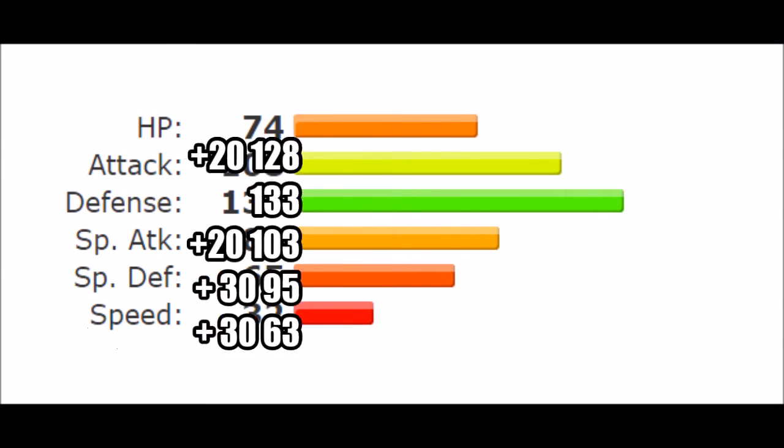For the Mega stat increases, we want Attack raised to at least 128 — 20 more than before. Defense stays at 133, which is fair and doesn't necessarily need more. Special Attack raised by 20 as well to support a mixed attacker role. Special Defense raised to 95, which is crucial since you really need this mon to take hits. Speed raised to 63 — still slow, but much like Mega Swampert, its perk comes with Shell Smash in mind.